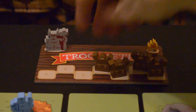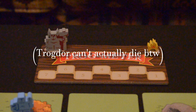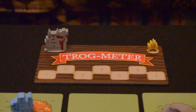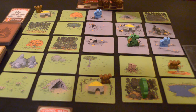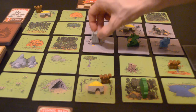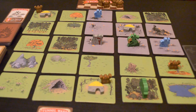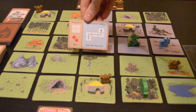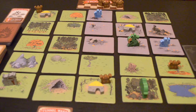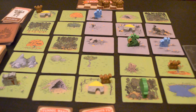Trogdor's health is tracked using peasants on the Trogmeter. He can go all the way down to zero without dying, but if he takes any damage while he's at zero, the game is over and the players lose. As soon as Trogdor takes his first point of damage, it's time to introduce the Troghammer. Shuffle all the Troghammer cards into the action deck and place the Troghammer himself in the center tile. If you draw a Troghammer card on your turn, immediately discard it and draw a movement card, then move only the Troghammer along the movement path. Just like the other knights, he will damage Trogdor if he moves into the same space. After moving him, draw a new action card and start your turn as normal. There's no limit to the number of Troghammer cards that can be drawn in a single turn, so practice those shuffling skills.